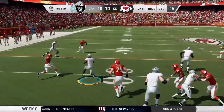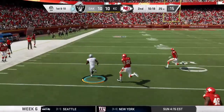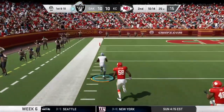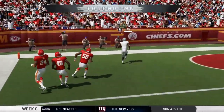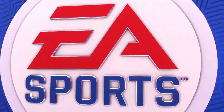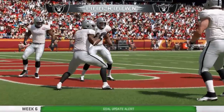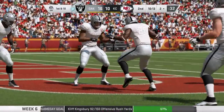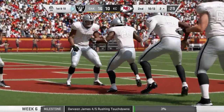On first down, James — he'll have a first down past the 40. And all the way in, touchdown Oakland. A great play there; his fourth touchdown on the year, as his guys have now moved out in front.